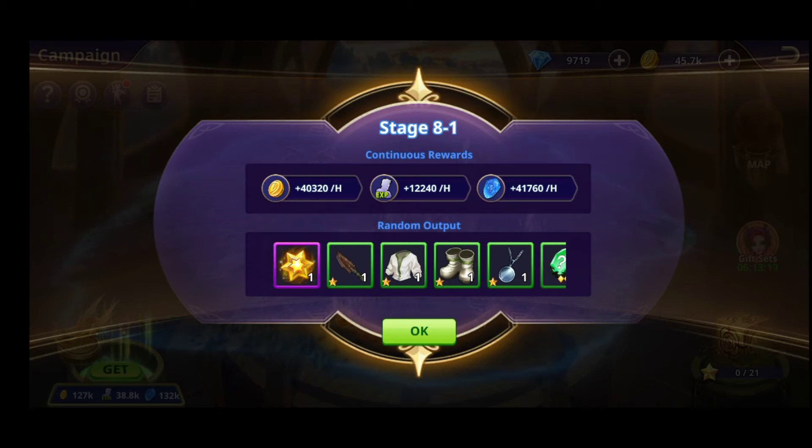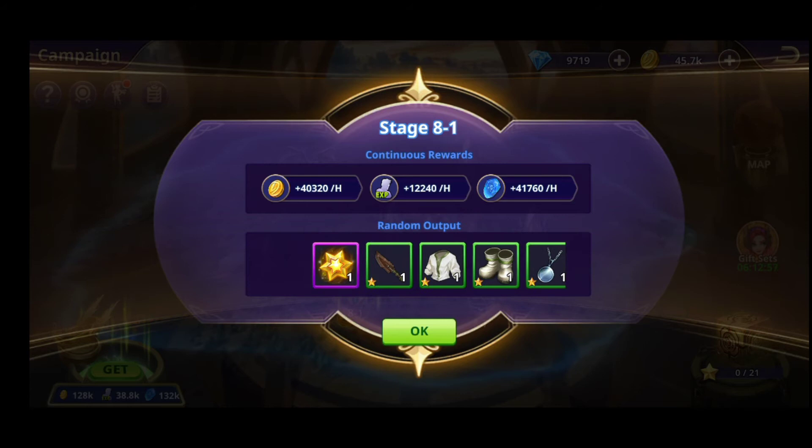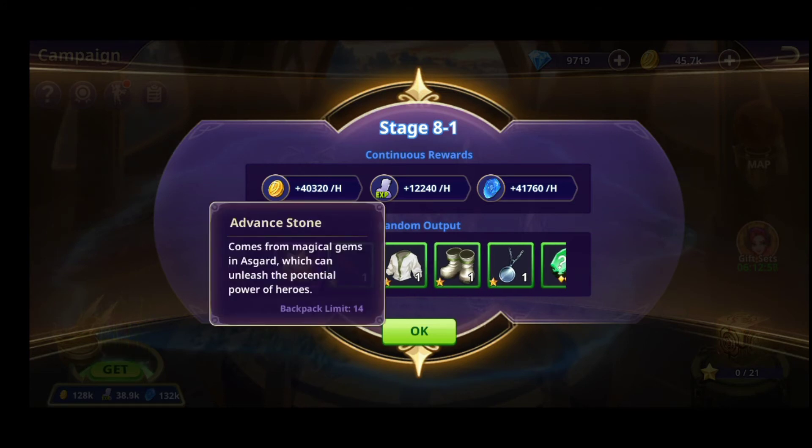For example, for stage 8-1 I will get that specific amount of gold — almost above 40k gold per hour — much more than 12k experience per hour, and much more than 41k soul shards. And as you can see from the random output, you definitely also need the advanced stones.